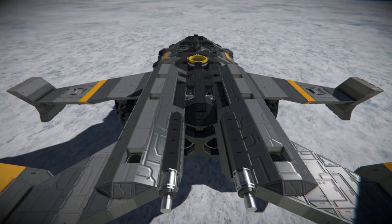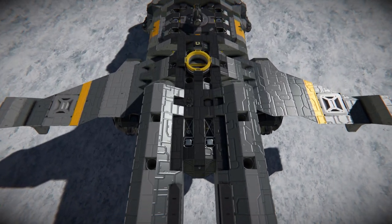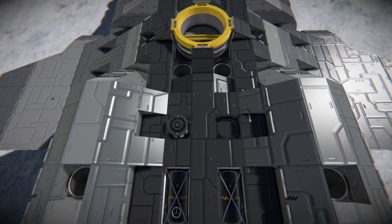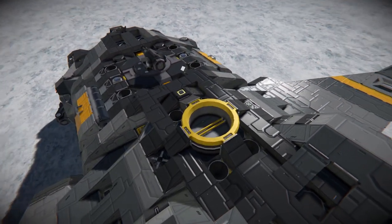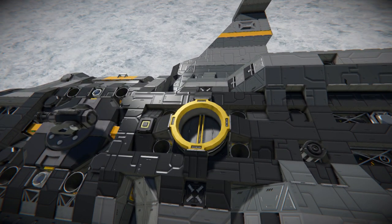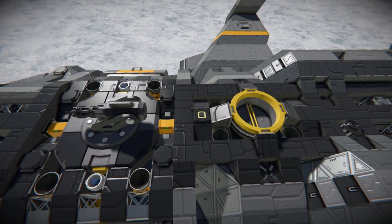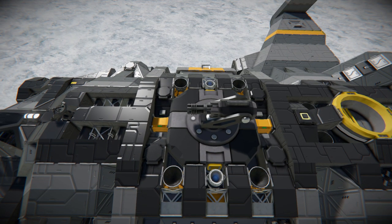Coming up and above, we see some more great block work and some more hydrogen thrusters. We can see the tops of our merge blocks on the wings, as well as our hydrogen tanks and some more great use of unfinished window blocks. There's another piston head, an ore detector if you wanted to use this as a scouting ship, a connector to connect up to a base or another ship to recharge, some parachute hatches just in case, another button we'll press later, and a turret to help with any pesky drones or missiles that get past the other turrets.